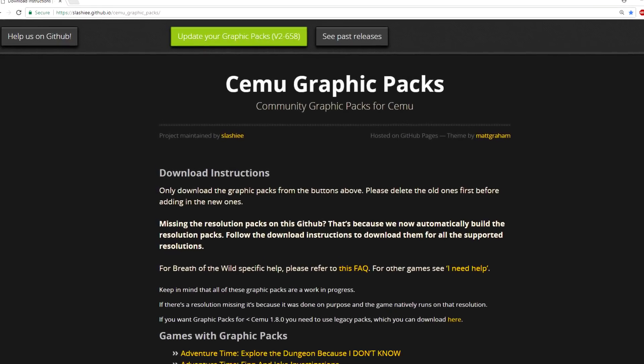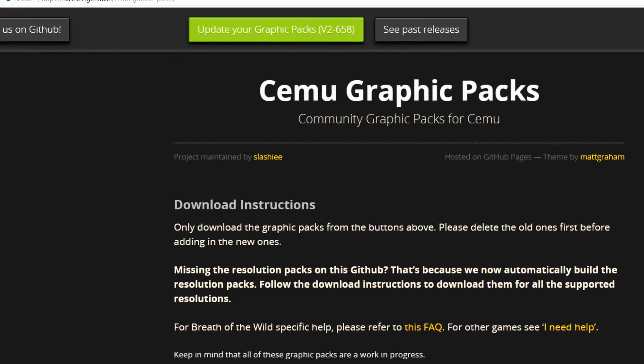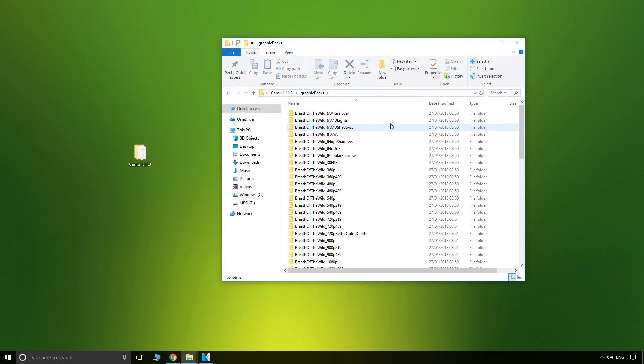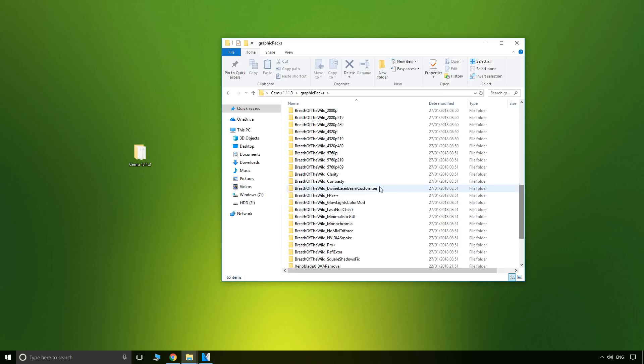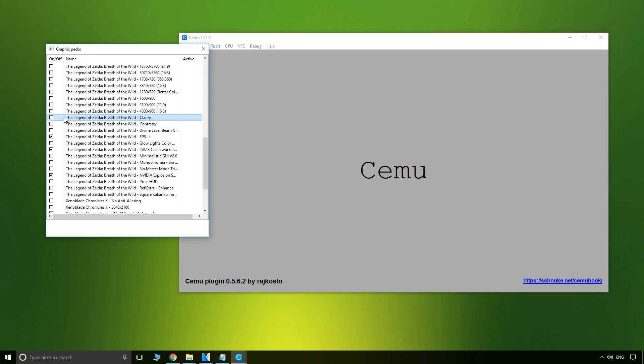The first step is to make sure you regularly check and update your graphic packs — all relevant links will be provided down below. Open your graphic packs folder and find Breath of the Wild Clarity. Open the long numbered file where it is written 'define preset' followed by a number. Simply change that value to the one you personally prefer and click save. Make sure Clarity is selected in Options and Graphic Packs before loading the game.